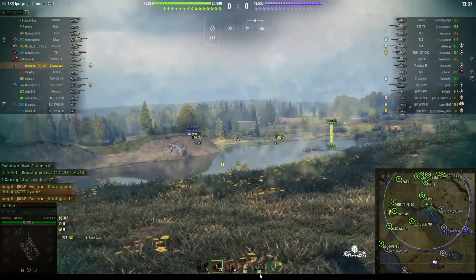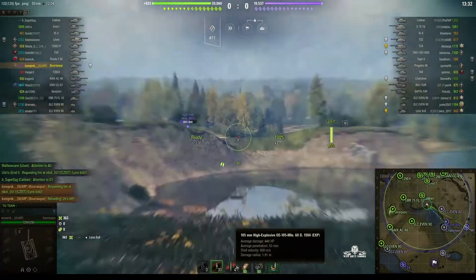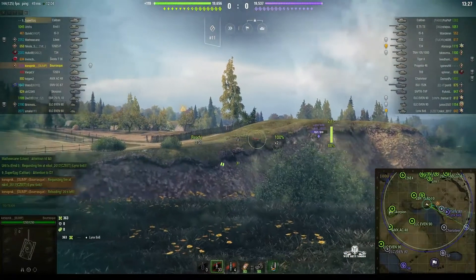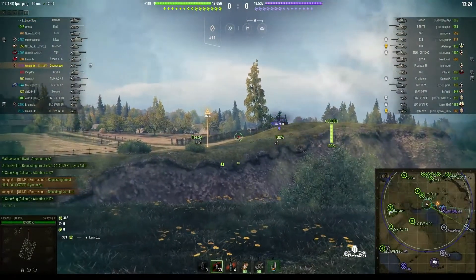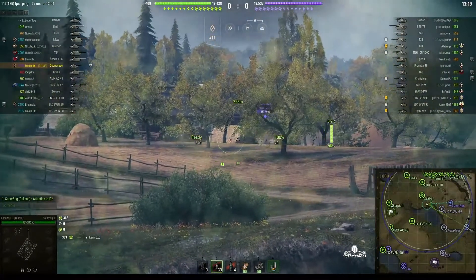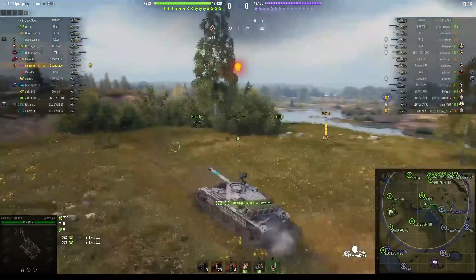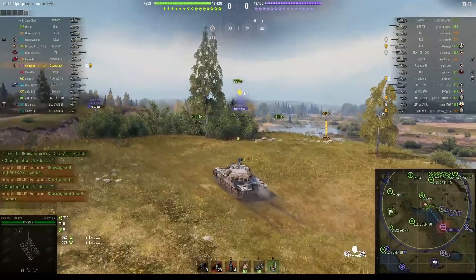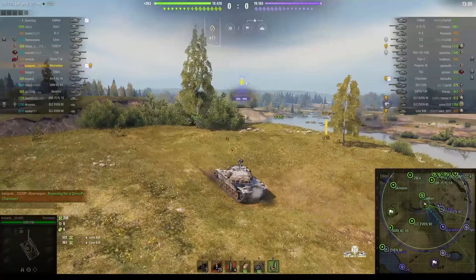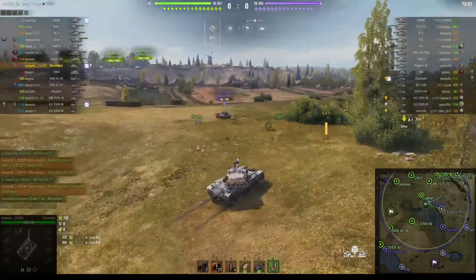The HE rounds are quite useful — you can use them to either get a reset or, as you can see here, 440 alpha with 53mm of pen. There are usually some tanks with light enough armor that you can do that sort of damage to. It's a tier 8 game, so he's the same tier as everyone else. He's looking at that Lynx saying 'I want that' — and he got him! Nice shot! You think 'oh no, he's never going to get that' — and he does.